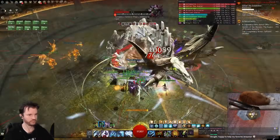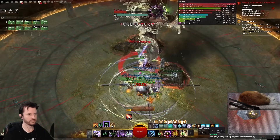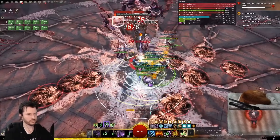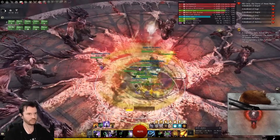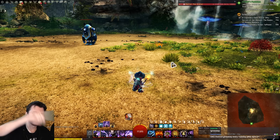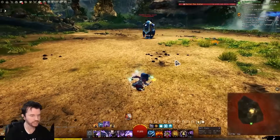Among the recent Elementalist specs I've played — quick Catalyst, Weaver, and now Fresh Air Tempest — this was the easiest one to play. It was the only one I think I was able to break 30k on, and I was able to do it within about a half hour. It was high APM but not in a hard-to-learn way. Valon himself was in my chat and said: 'you want to go air, water, air, fire, air, water, air, fire.' That was huge. I was looking at this long loop on Snow Crows and someone just telling me it's this one simple pattern made it so much easier for my smooth brain to comprehend. That was extremely helpful.